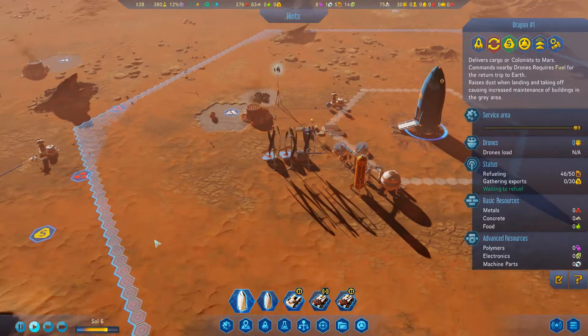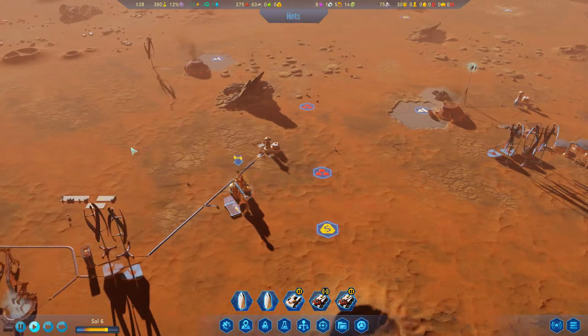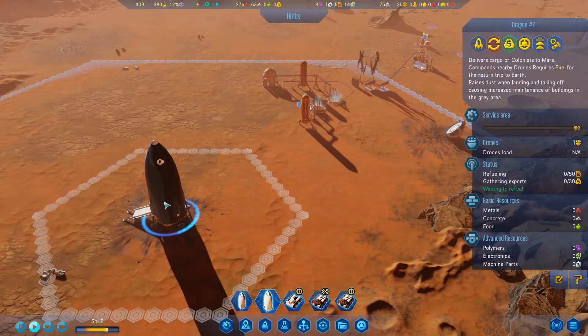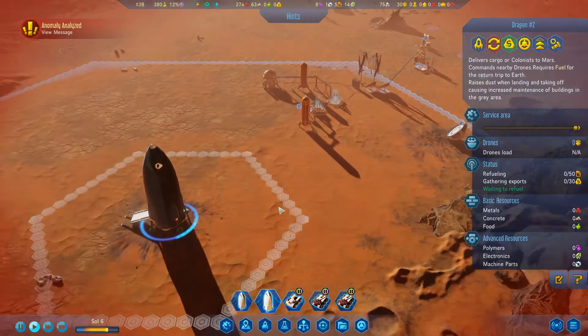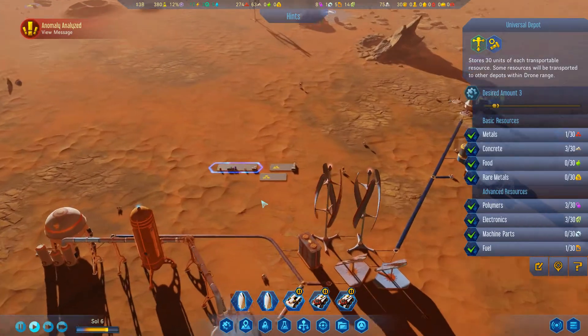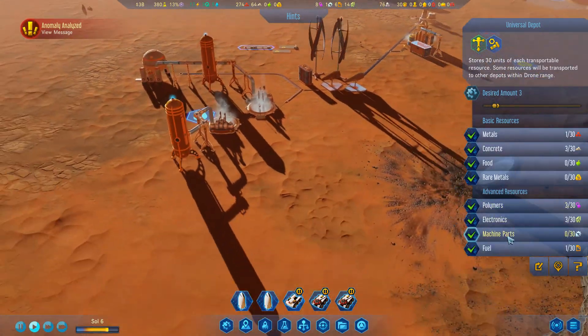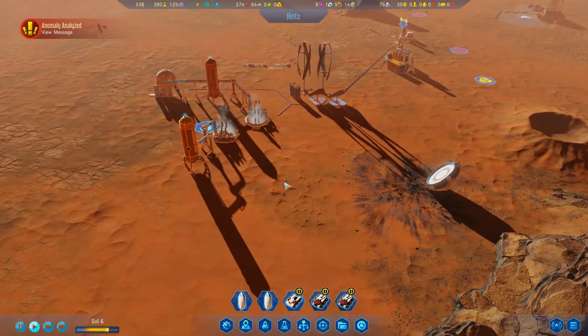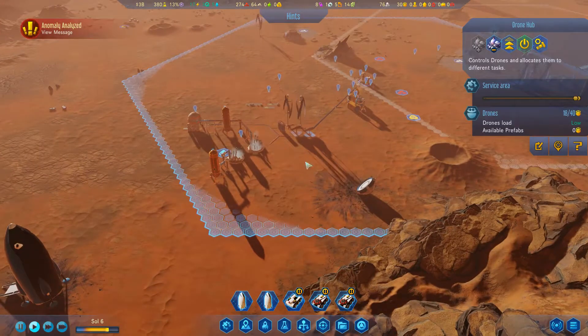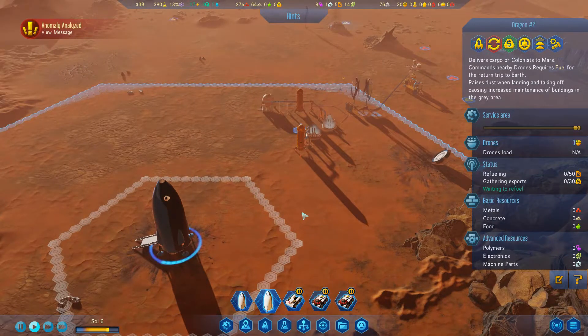We should probably be able to start calling in colonists, but I'd like to send some rockets back first. One rocket's almost ready to refuel and go back. I'll use that rocket to pick up people, and I want to focus on refilling Dragon Two. Oh - there's only one piece of fuel here because my drones don't reach it.